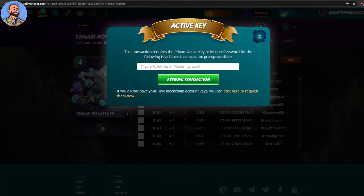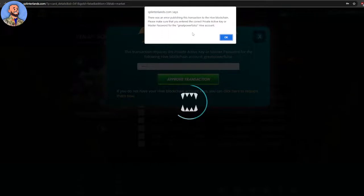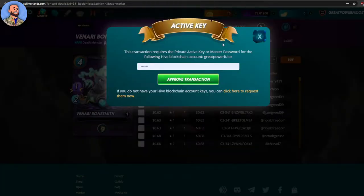The cheapest version is 60 cents — let me check if I can afford it. It costs 53 DEC, and I've got that. I try to purchase it: 'This transaction requires a private active key or master password for the following Hive blockchain account.' It's remembered my password from before... approved transaction — oh wait, I may have the password wrong and can't remember it.